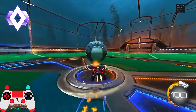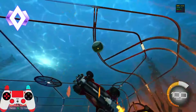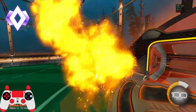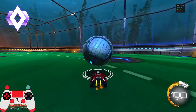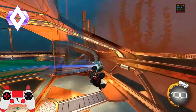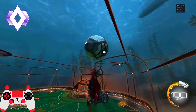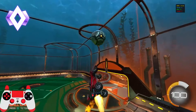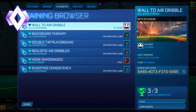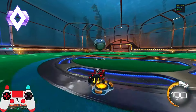Champ is the hardest rank to get out of — the move from champ to GC is the biggest step so far. I'll recommend a few things to work on. The first is flip resets — learning how to flip reset is massively important to get out of champ because things genuinely start getting creative at GC level. Sitting in free play and learning flip resets, or even double flip resets, is really effective. I'll give you training packs to start training those flip resets and get yourself into grand champ.